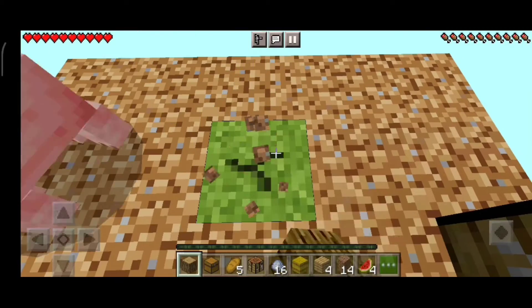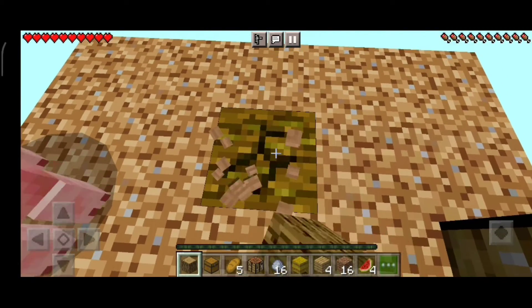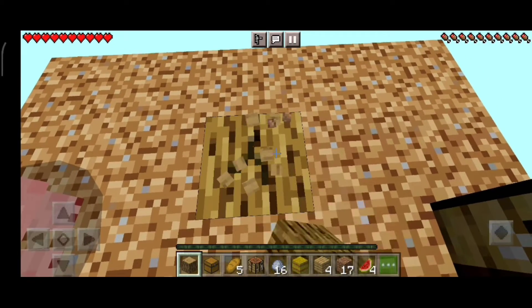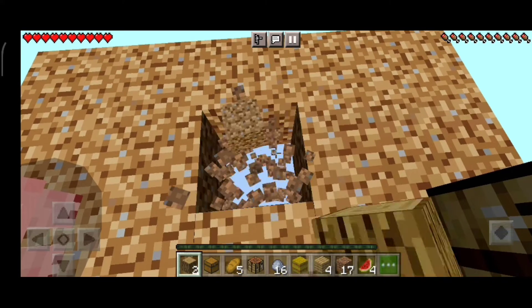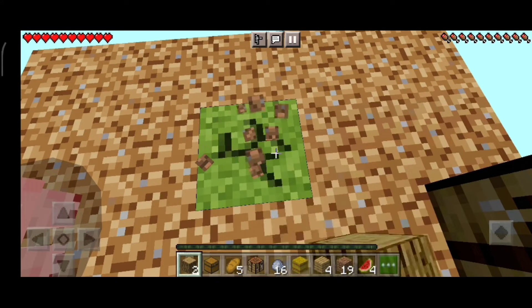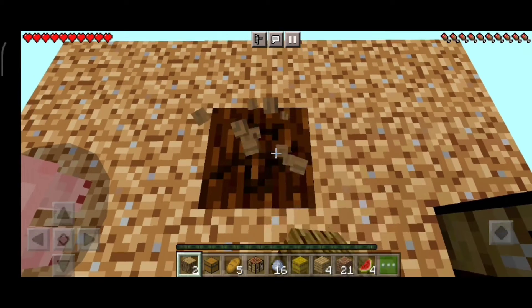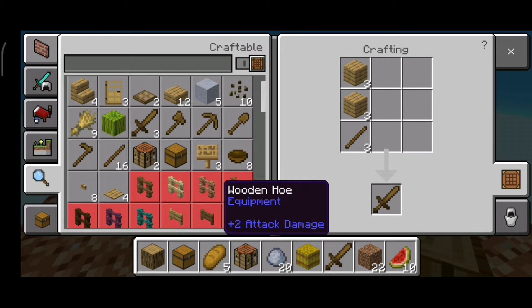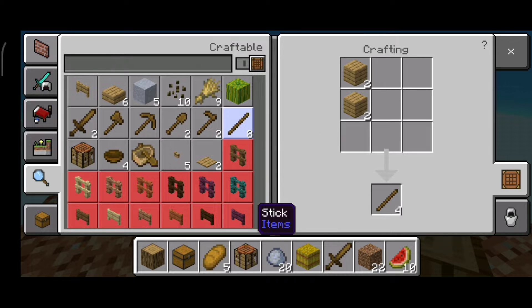We can also mine coal or diamonds — I'm not sure how we get that in Skyblock, maybe while breaking the block we will get coal. For that we need a stone pickaxe, so first we have to make our wooden tools. Anyways let's just keep farming and craft all the wooden equipment — wooden sword, wooden shovel — we need sticks.